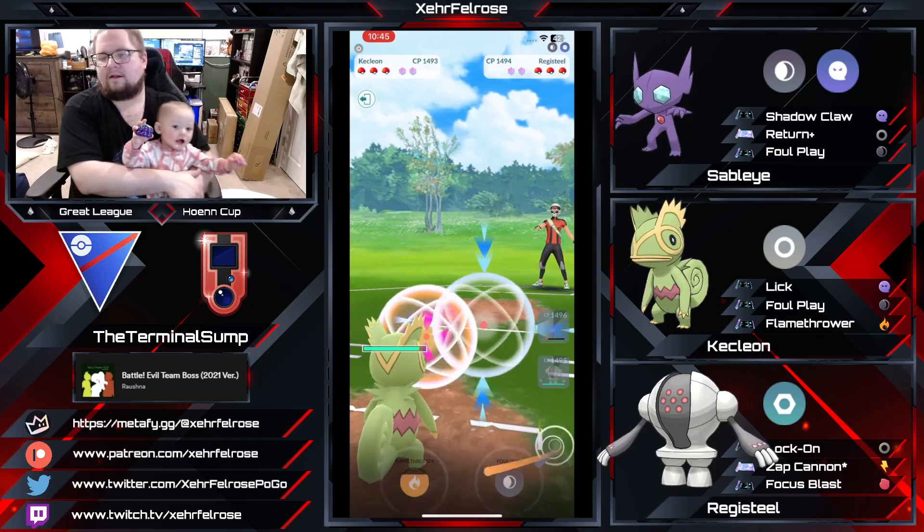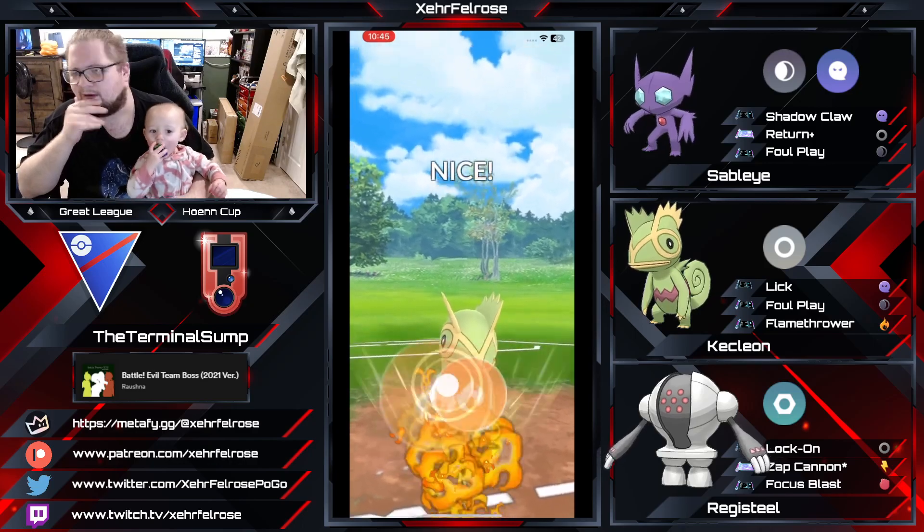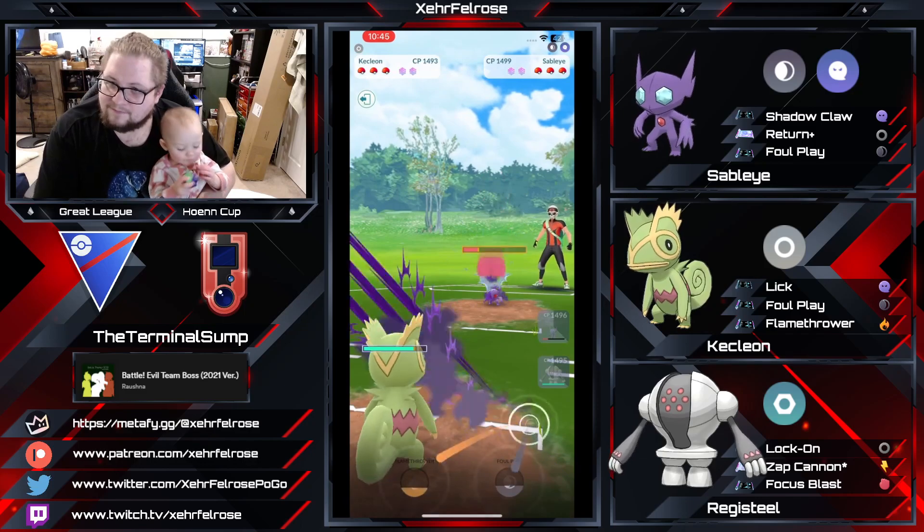We're going to counter-swap in the Kecleon, or save-swap in the Kecleon — I wonder if Kecleon is the save swap here. Either one works to be honest. But the Flamethrower — look at how much damage the Flamethrower did! And the opponent has a Sableye.